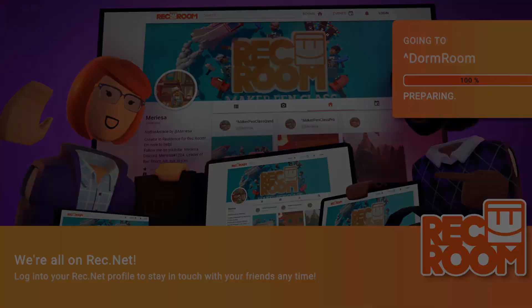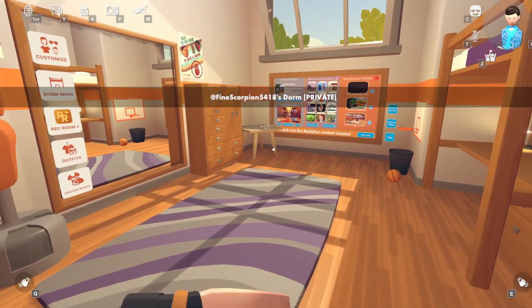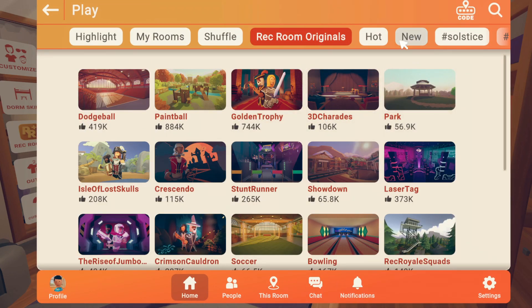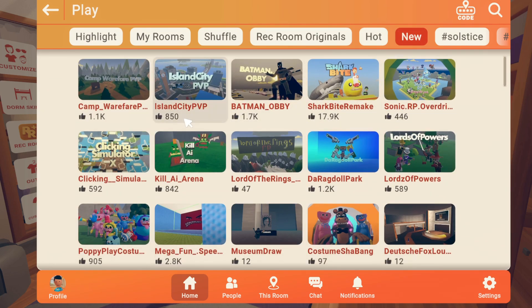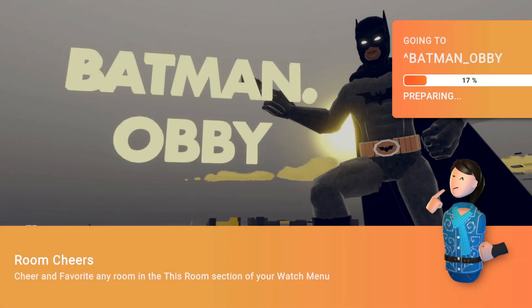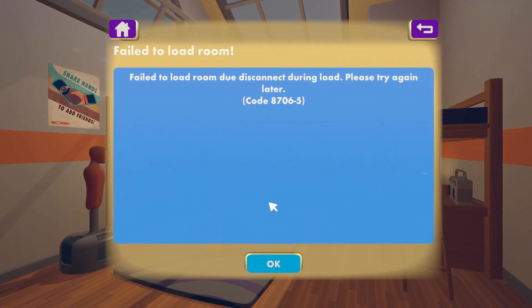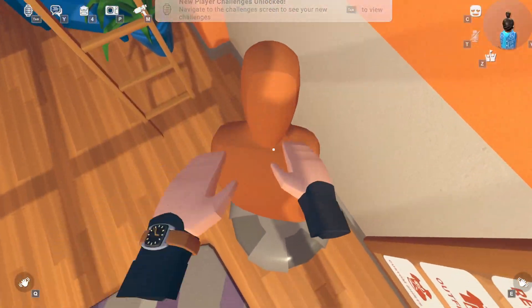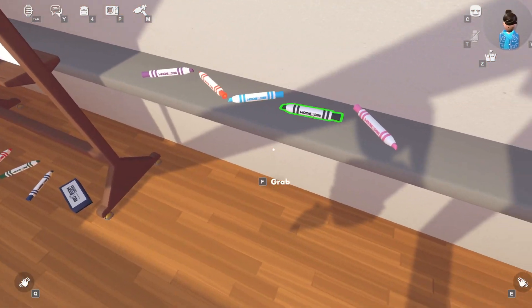When I join on this alt account, everything loads fine — it's all good, no issues. Everything works like normal and I can get to any room. For example, Batman Obby in a private — you know how it didn't work in a private on my main? Well on this one it should work... and there we go, yeah it loads in and works.